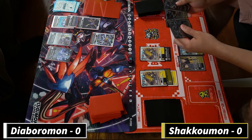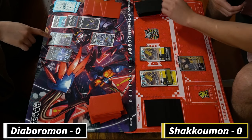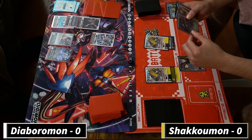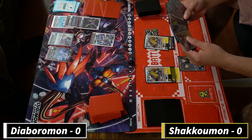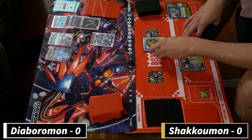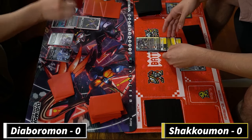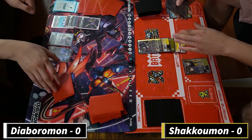Those rookies - you have to get rid of them as soon as possible. Here I'm digivolving over it which means I most likely have the Shakkoumon in my hand. I'm using the trainings here so it costs nothing. Those rookies return to your hand at the end of your opponent's turn, then you get to play them out again for free and you search even more. Free value! The dual tamer is obviously the most important card in the deck.